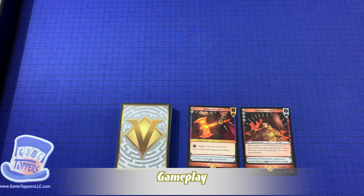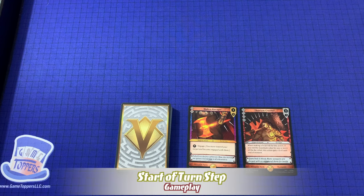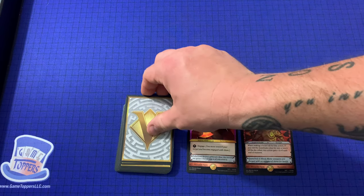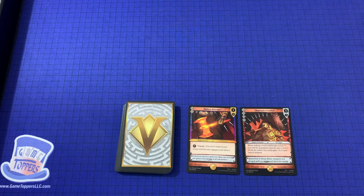A turn of Varya consists of eight steps: start of turn, movement, action, reaction, fast action, fast reaction, resolution, and end of turn. During the start of turn step, if it is the first turn of the game, players draw their initial hand of six cards. If it is any other turn, each player draws two cards during the start of turn step. There is no maximum hand size in Varya.